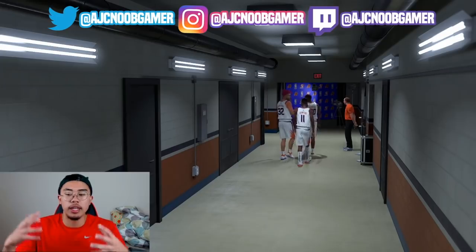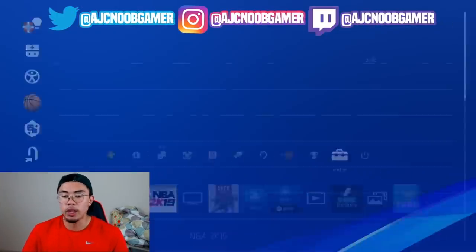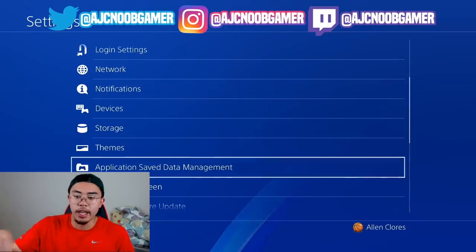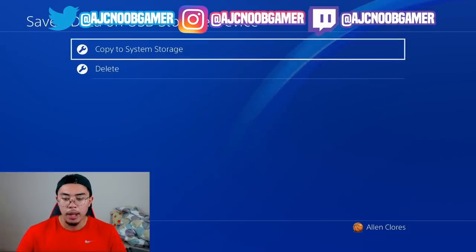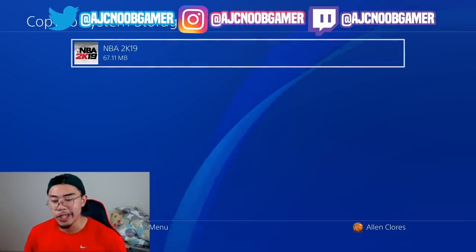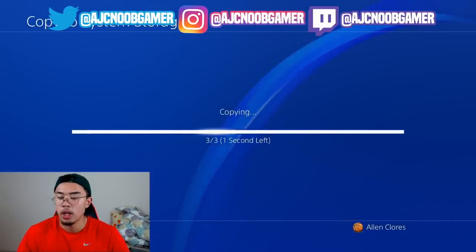If you want to stack up multiple games at once, save them all on your computer and reload them back in each game separately. They will overwrite each other on the USB, so once you copy a game to the computer, delete it from the USB and then save the next game. Once you're ready to reload, go to Application Save Data Management and Copy to System Storage, then select NBA 2K19 and copy the first three recent files.